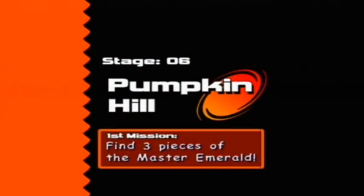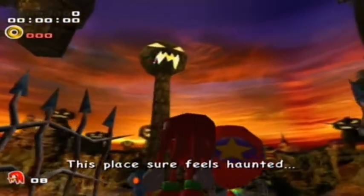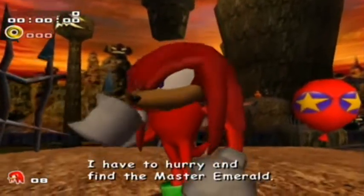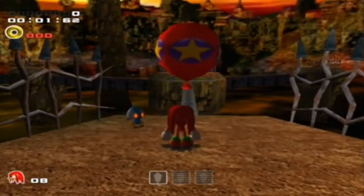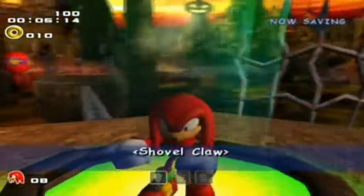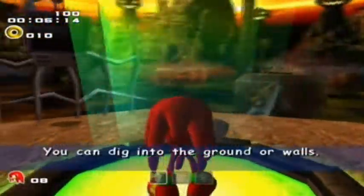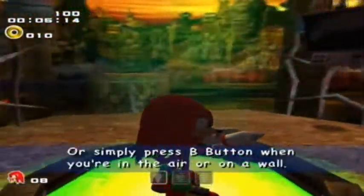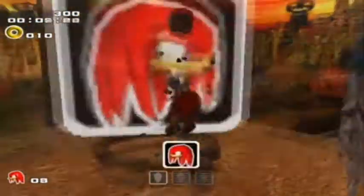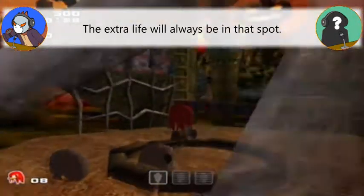Not more rap — oh yes, we are now in one of the more bizarre Knuckles stages: Pumpkin Hill. Frankly though, unlike the Emeralds, there is one very easy upgrade to find straight ahead. It's like Tim Burton with rap. This is the Shovelclaw, which allows Knuckles to dig like so. In other words, Knuckles used Dig — it's super effective.